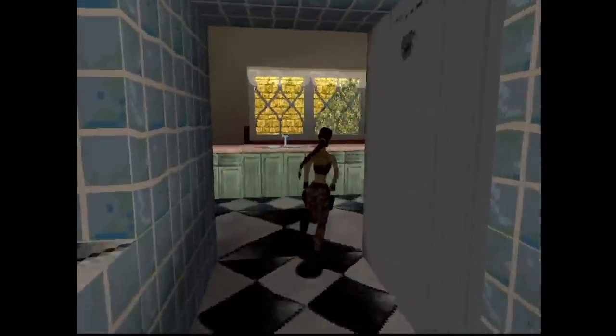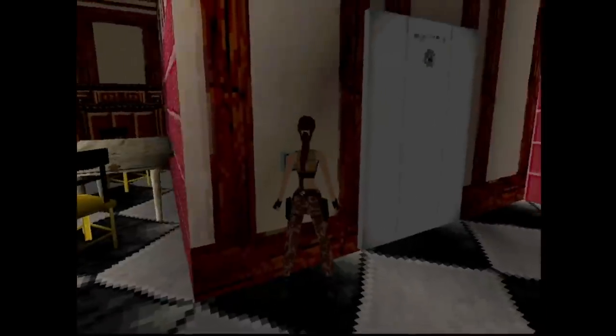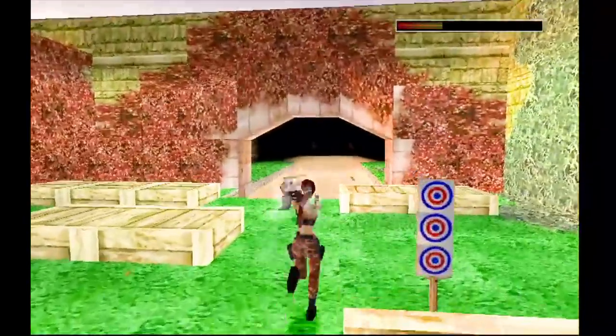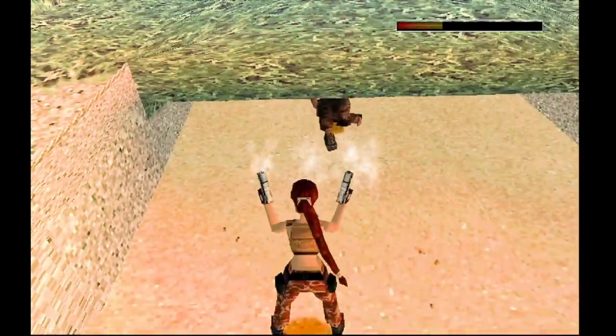Speaking of Winston, you probably know that you can lock him in the fridge, just like in Tomb Raider 2. But did you know there's a new way to trap Winston? If you shoot him, he will fall down backwards. If you keep knocking him towards the crawl space where Lara picked up the pistols, he will get stuck permanently under it and be unable to follow Lara.